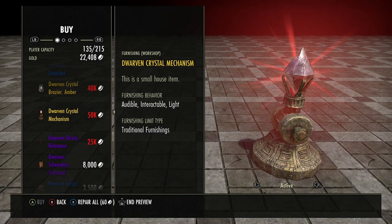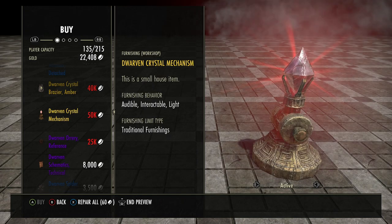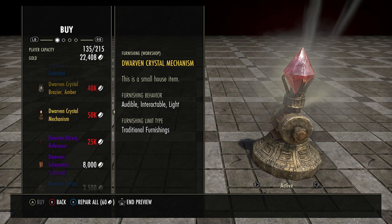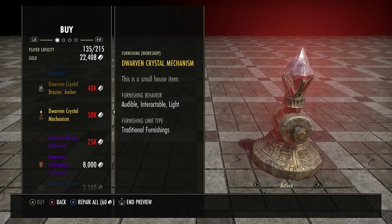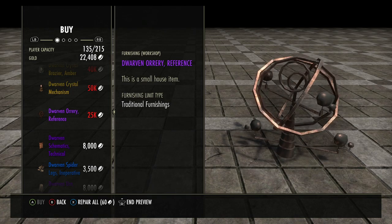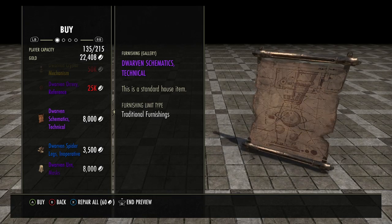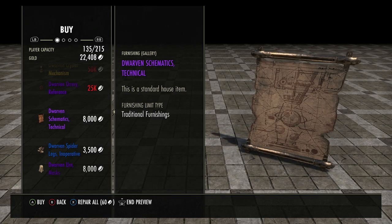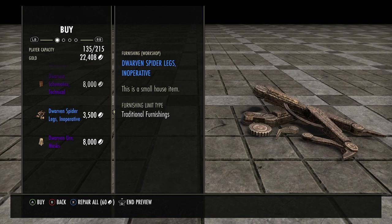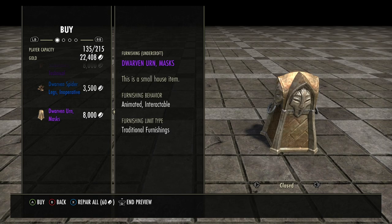Dwarven Crystal Mechanism, active and inactive — the active state is doing something, looks kind of cool and interesting. Dwarven Orrery Reference — doesn't do anything. Dwarven Schematics, Technical — I like that, very steampunk-ish. Dwarven Spider Legs, inoperative — clearly inoperative.